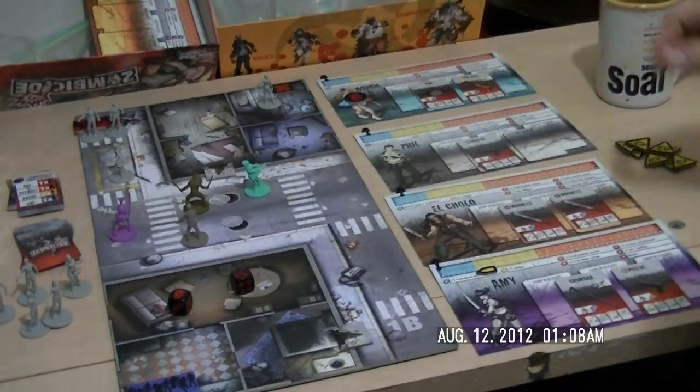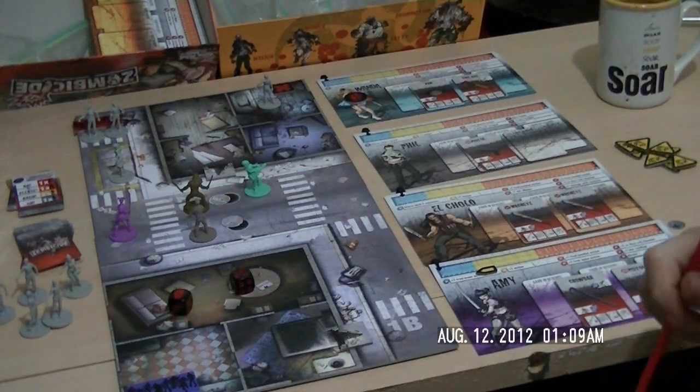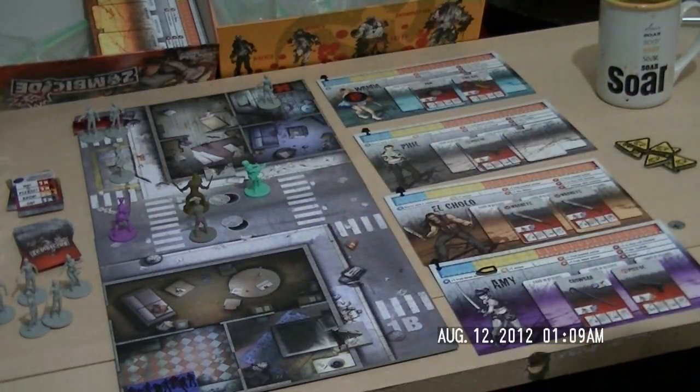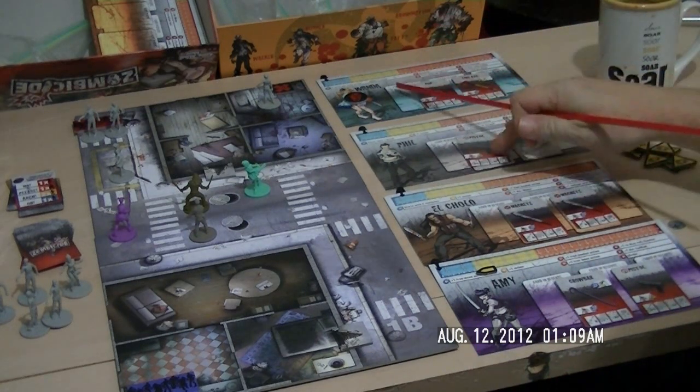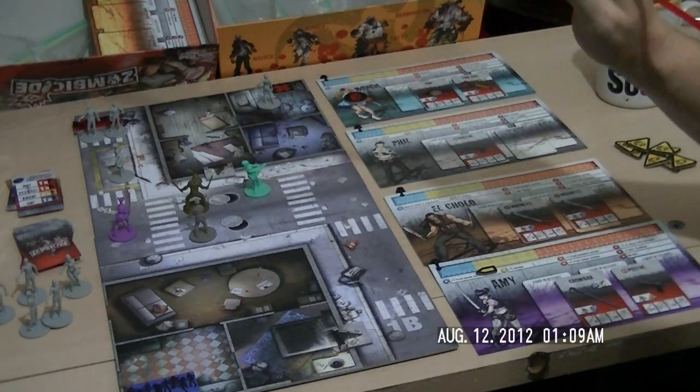That's very critical, and you'll see later on when we get into a more complex mission how it comes into play. Zombie turn — first phase is attack. There are no zombies currently alive that have the ability to attack, so that's cool. That's due to some pretty good playing on my part, and also some good rolls. To be honest, starting the game with El Cholo might be a touch heavy on the balancing side, but this tutorial is pretty basic.